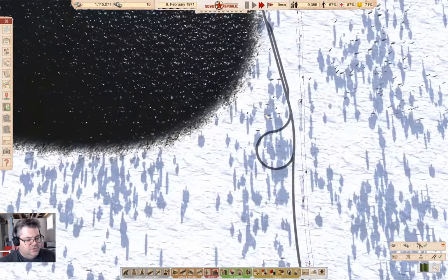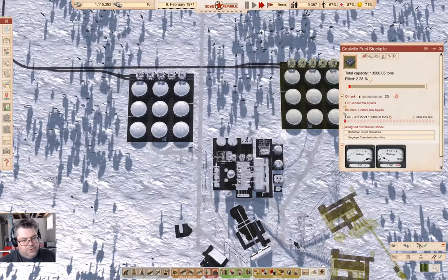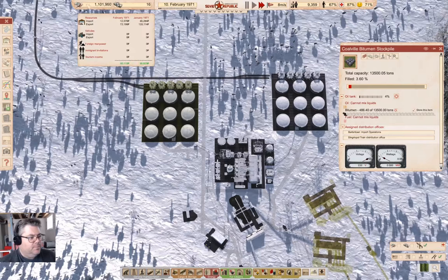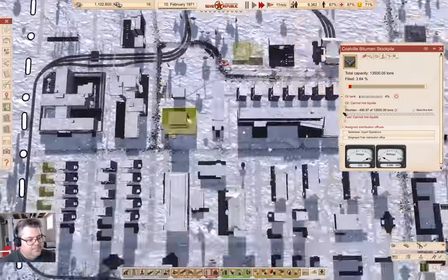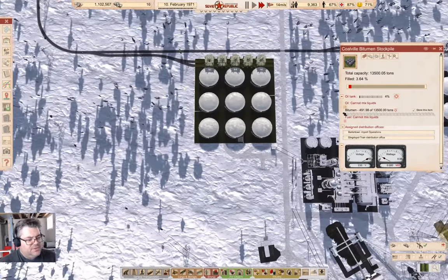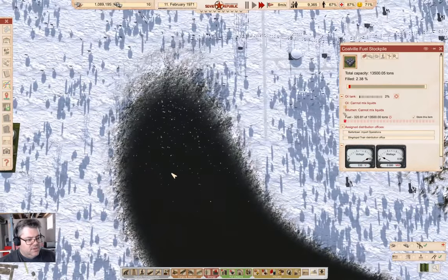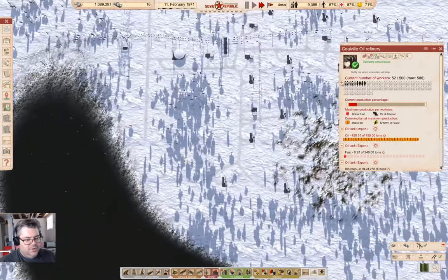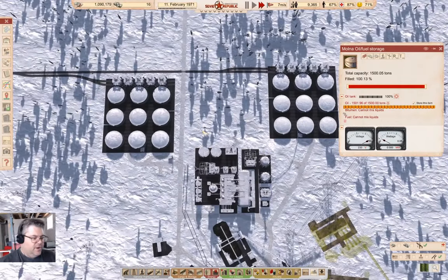Winter is just about done, so things are going to start moving a little bit faster. We're back up into the sixties for workers. Fuel looks like it's exported; bitumen is building up. We're net positive for February so far as well. I want to get more workers in the refinery though, because the oil input here is still overproducing what the refinery can draw, so I still need more workers.